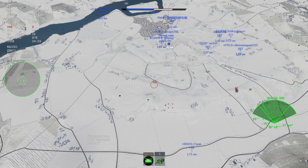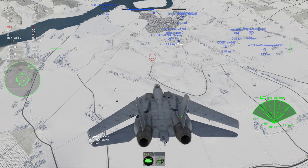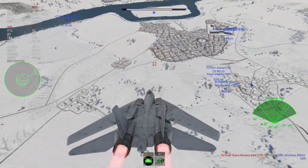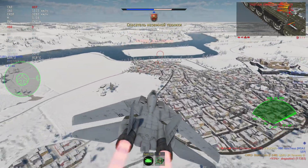До шести штук AIM-7M можем взять. Фениксы доступны в количестве также шести штук. Ну а для ближнего боя у нас есть AIM-9L — четыре штуки. Прекрасные ракеты, наверное одни из самых стабильных уже на протяжении нескольких месяцев.